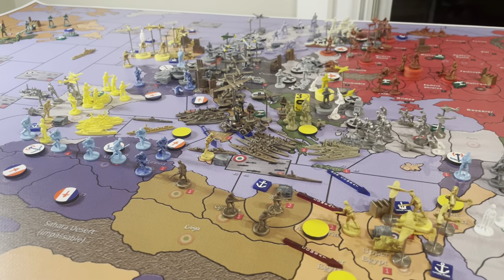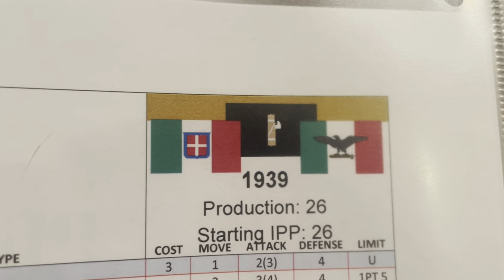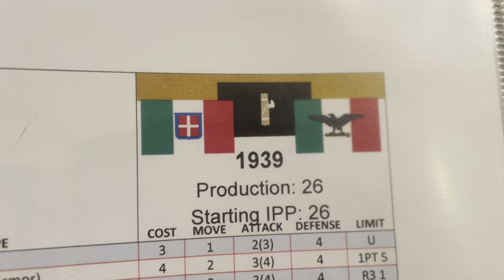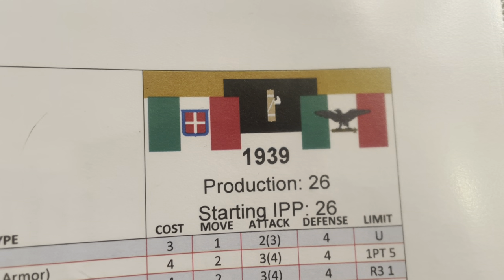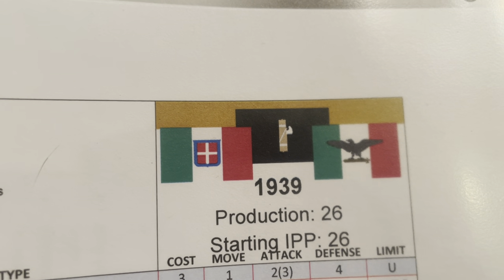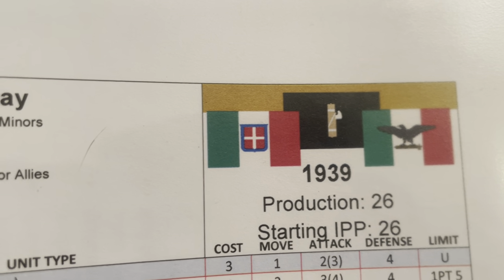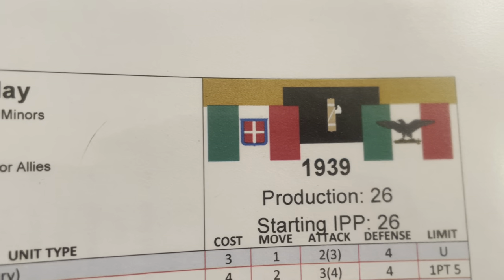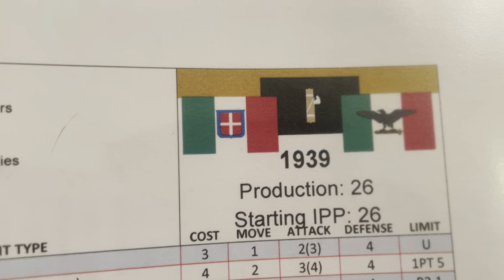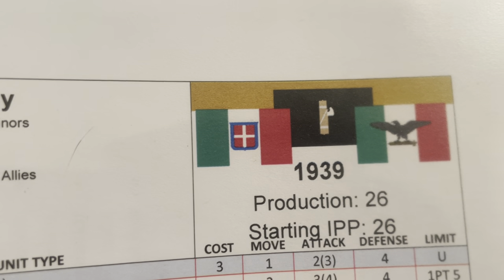We're just going to have a look at the setup chart and look at these symbols here. You can see the Italian fascist symbol in the middle, and to the left is the Italian co-belligerent flag, and to the right is the National Republican Italian flag. We're going to get into what those mean in a few minutes.